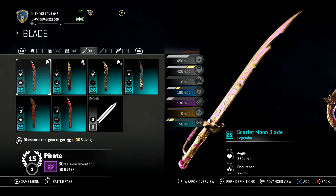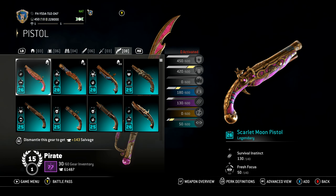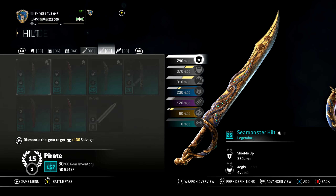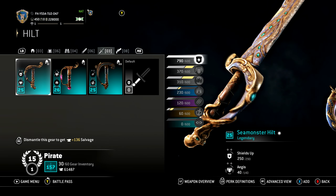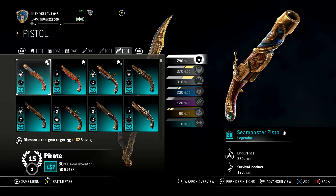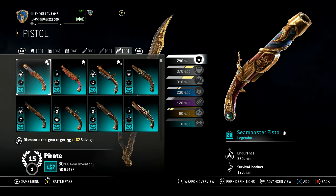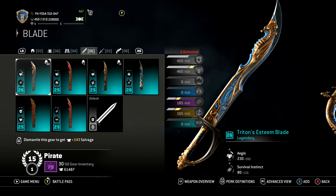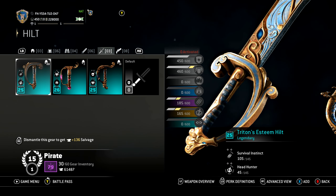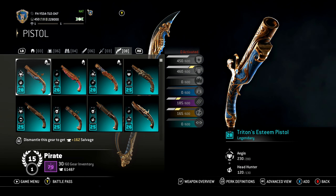Scarlet Moon — this is sweet, very pink, and it's actually really smooth looking. Sea Monster blade — I can't quite tell what those are... tentacles of some sort. Oh yeah, it's actually a squid or an octopus at the bottom. Fancy gold gun too, with the tentacle wrapping around the firearm. Triton's Esteem has a seahorse with waves, which is really cool — and the seahorse head is the firing arm. That is sick!